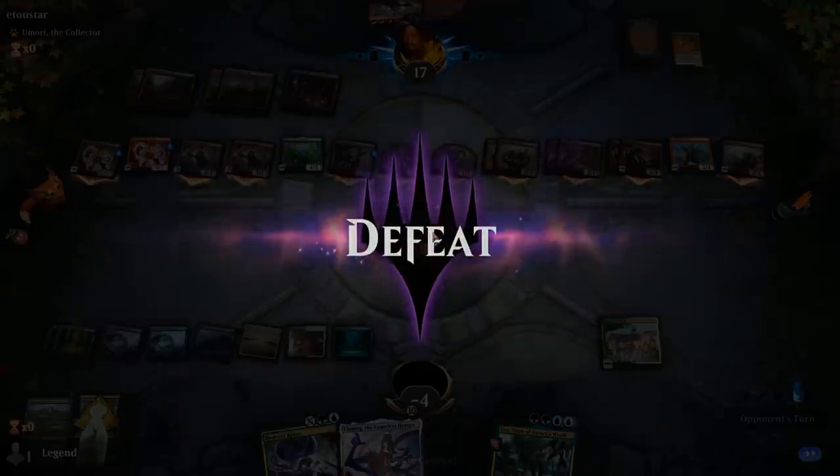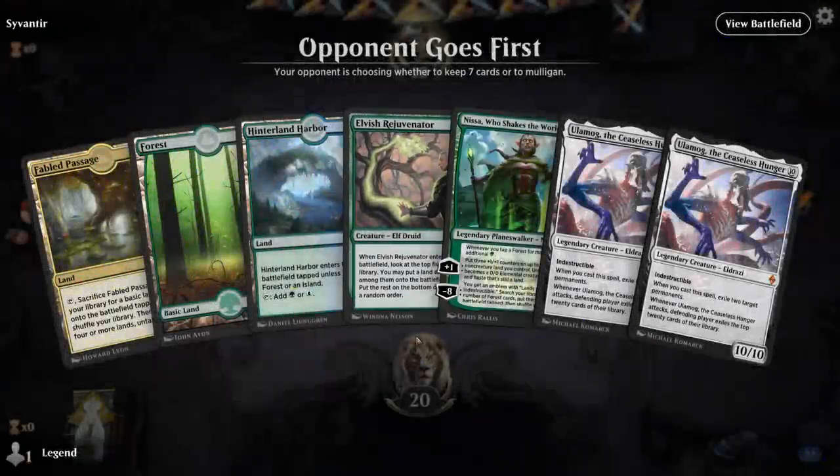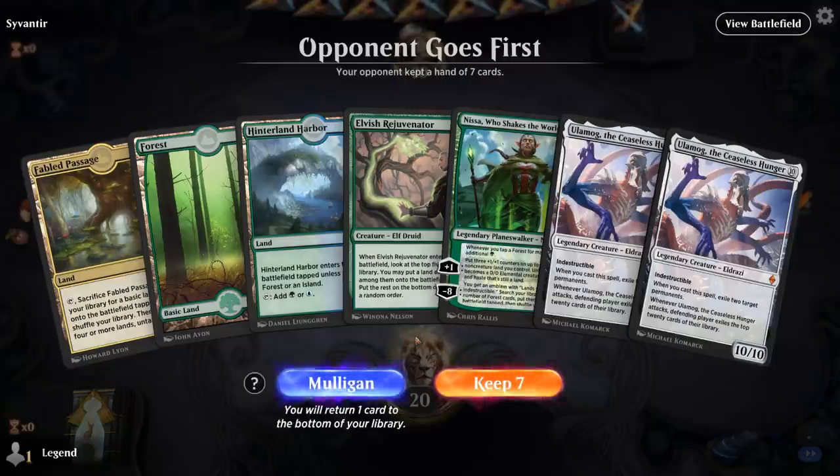On to the next one. Alright, we're on the draw with what looks like a reasonable keep. It's not perfect having two Ulamogs in our opening hand, but we do have Rejuvenator into Nissa hopefully. We'll try it. Turn two Adanto Vanguard — could be a Winota deck.